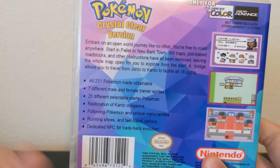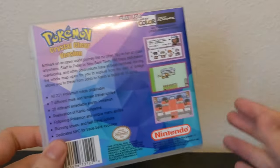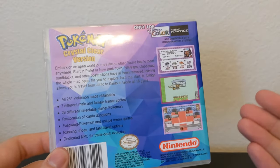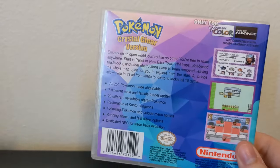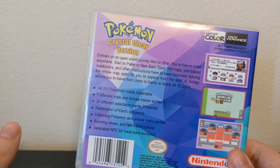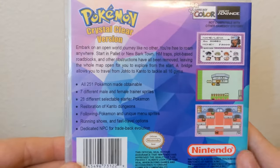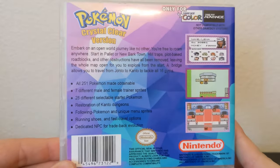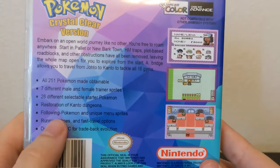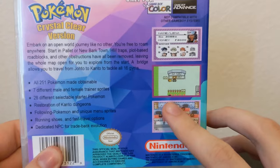Another big key feature that drew me in was the restoration of Kanto dungeons, which is really cool. So things like Viridian Forest and Cerulean Cave — those things that normally aren't in Crystal version — they are. They added those back, super fleshed out, super nice looking, very fun to go through in this game. Another thing they added was following Pokemon, which has been around for a while, but not in Pokemon Crystal version.